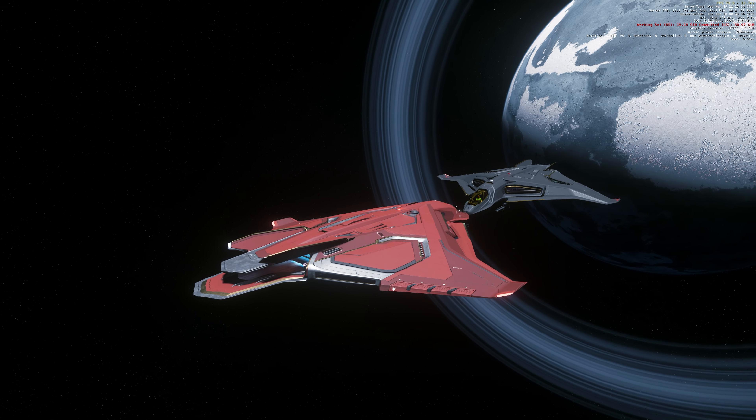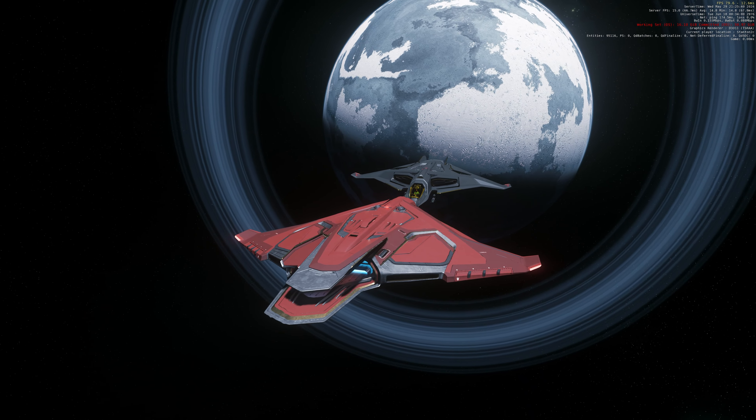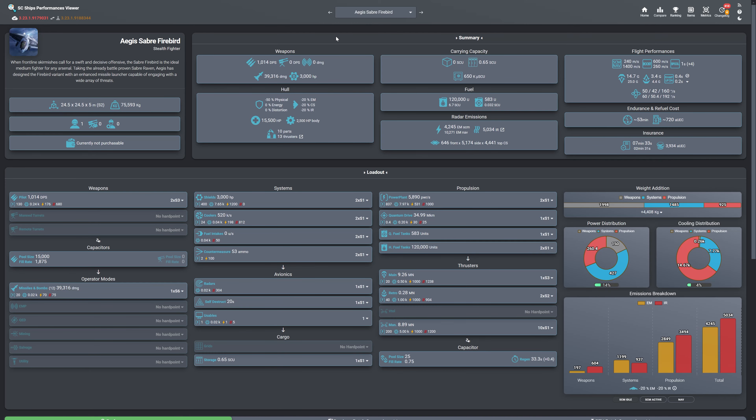We have two ships here: one red bird and one black bird, and we're going to use these two for our experiment. But first, let's look at this Star Citizen ship viewer website — link below. If you select a specific ship, you can see radar emissions. The last line is cross-section. It shows front cross-section: 646, side: 5174, and top: 4441.